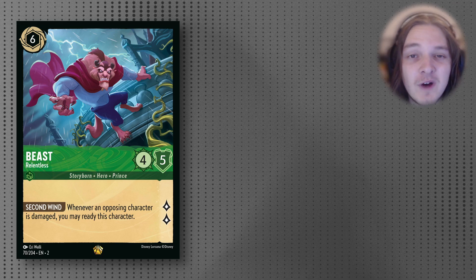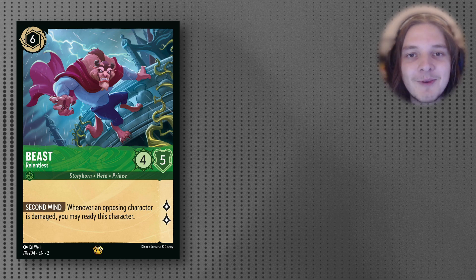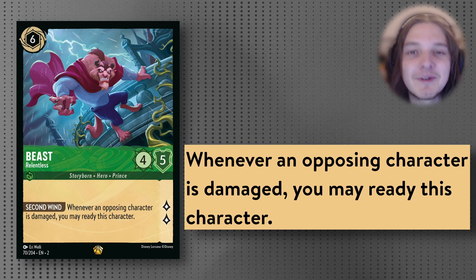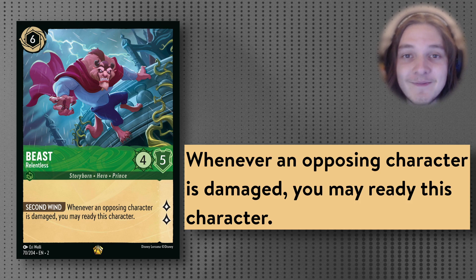We have the card that the deck is named after and built around: Beast. This card is a 6-cost Inkable 4/5 that quests for 2 with the incredible ability Second Wind. Whenever an opposing character is damaged, you may ready this character. This is an absolutely insane ability that we can really work around well with some of our Steel options in this deck.